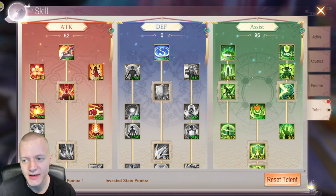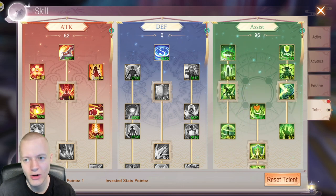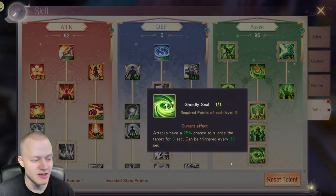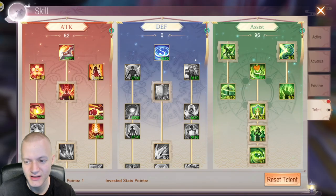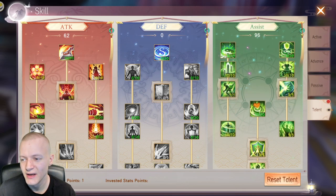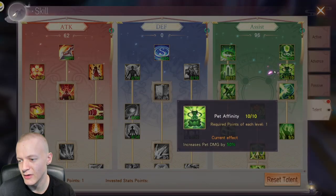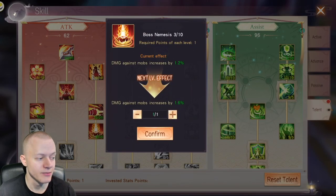You have talents — you can choose whichever you want. I found the assist talent to be the most useful for me. You unlock this at peak level minus 96 and 62. Early game you won't see this tab. Talents like silencing people or surviving fatal damage are in here. These things right here give you a lot of combat power — I'm currently working on increasing damage to bosses and players.